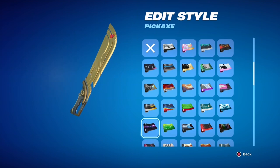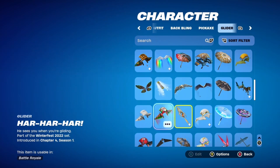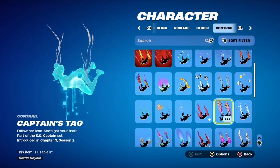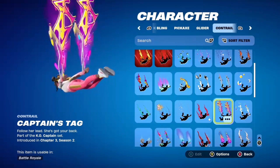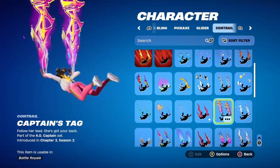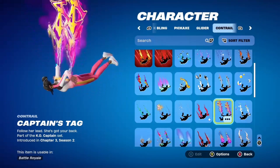I chose a gold color weapon wrap and then picked a white and gold glider that pops off as a little heart in the sky — there's also a little heart on the pickaxe, which connects them nicely. For the contrail, I chose the Captain's Tag, which has purple, pink, and a yellow that reads as gold, adding to the combo. It's definitely unique, bold, and different.